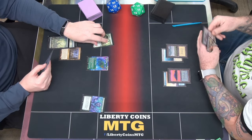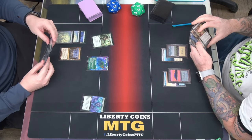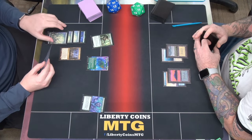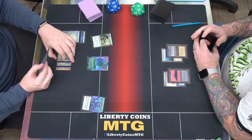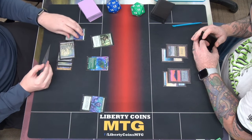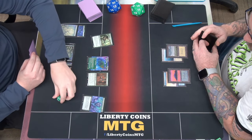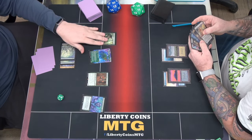Untap. Draw. I will do this again. Play land for turn. Tap Nykthos for 6. Use 3 of it for Tigerless Tracker. This is my floating mana. Tap to resolve Tigerless Tracker.